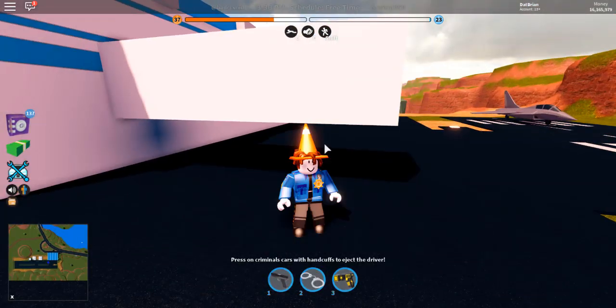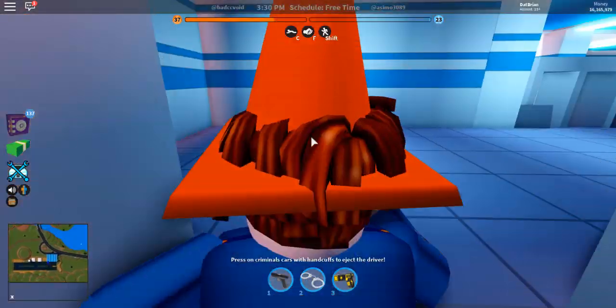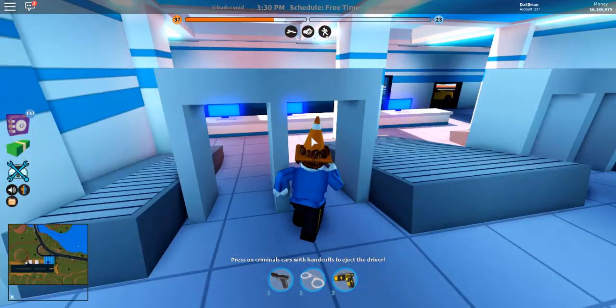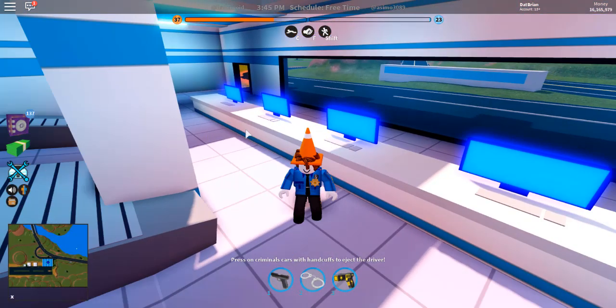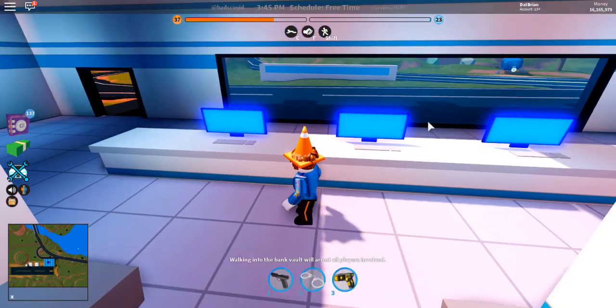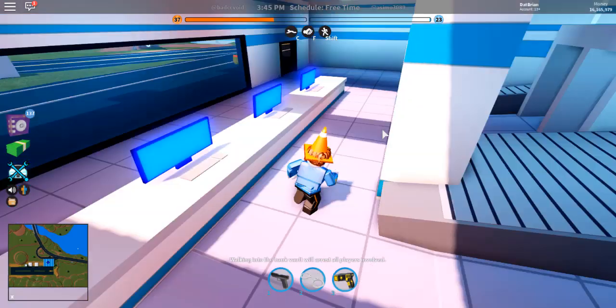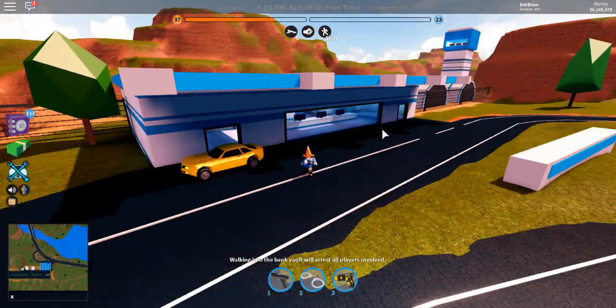Oh wow, this is extremely realistic! Extremely realistic jailbreak. I don't think your head can go through a wall — thanks a lot jailbreak, that is epic of you. All the screens are blue, so I think in the future if there's going to be like an alien or pirate invasion, they would just make the screens a different color so we can get the message.